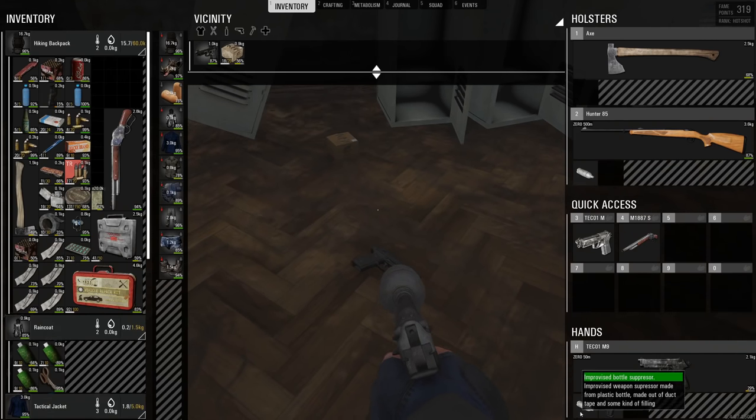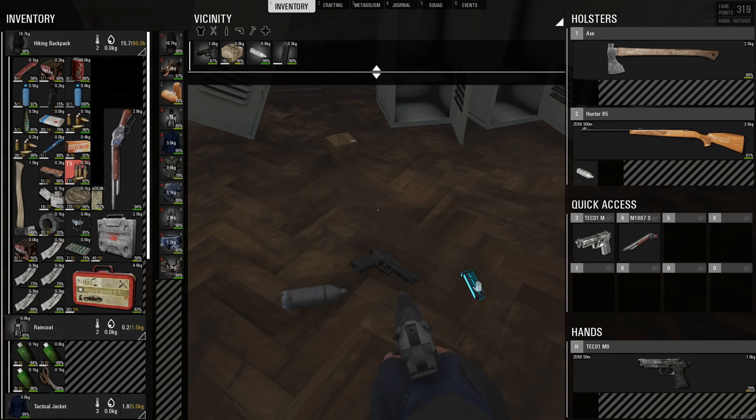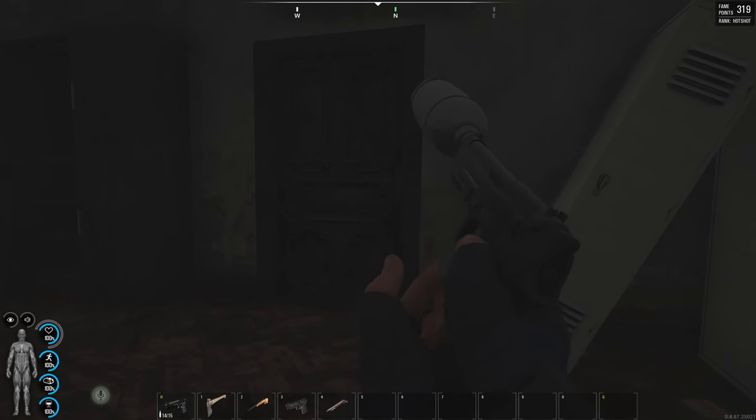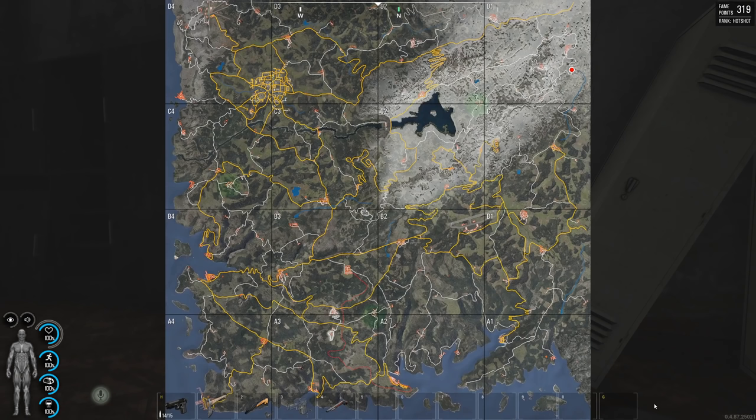It's showing 87 rounds. Let me take that out — for some reason it's not showing the actual ammunition. Let's just check it; better to be safe than sorry. Yeah, we've got bullets inside the mag.